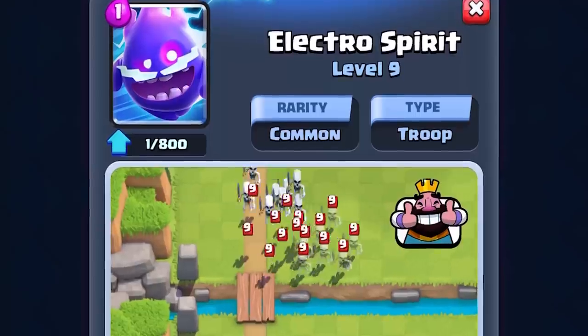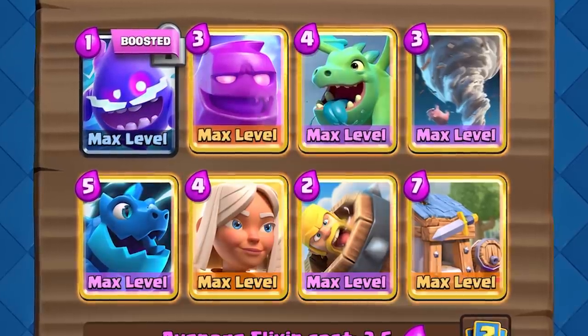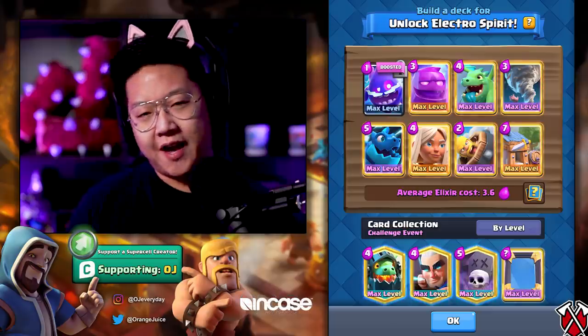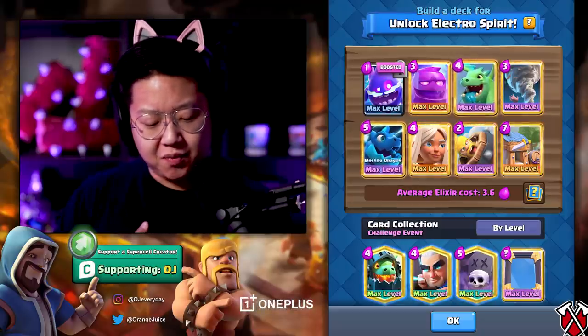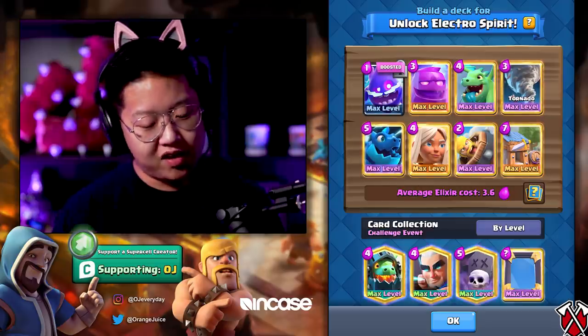Before we get into the challenge, I want to talk about the boost that's going on right now. The Electro Spirit is now boosted with the Electro Giant. Does this deck work? Kind of. You lose the ability to heal and that's a really important aspect of it. Barbarian Hut defends against everything. The reason why I personally chose Elixir Golem and Battle Healer - it's cheesy. You've got the Baby Dragon and the Electro Dragon, they synergize so well with Tornado. Electro Spirit and Tornado is going to be one of the strongest synergies.